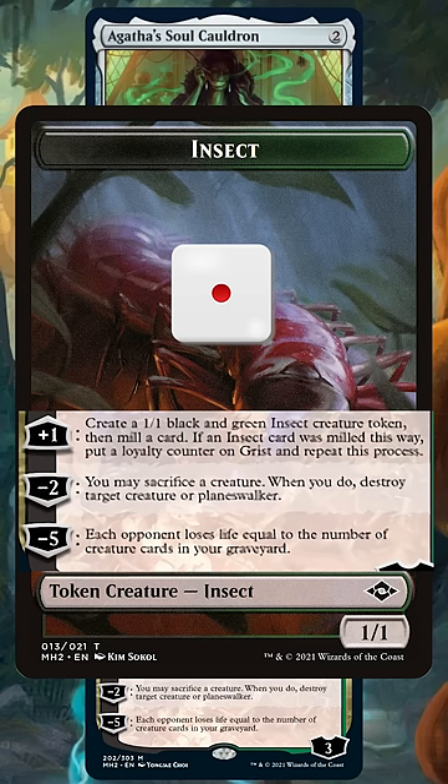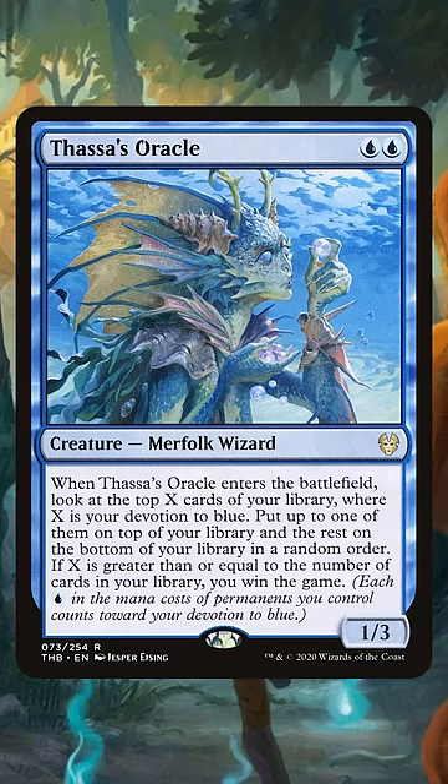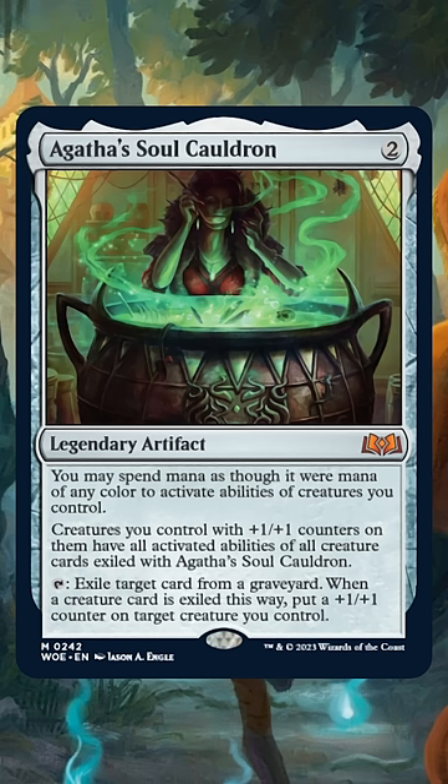We can win with a massive board of planeswalking Insects, or even just mill our whole deck and win with Thassa's Oracle. Can you think of any other Agatha's Soul Cauldron combos? Let me know in the comments.